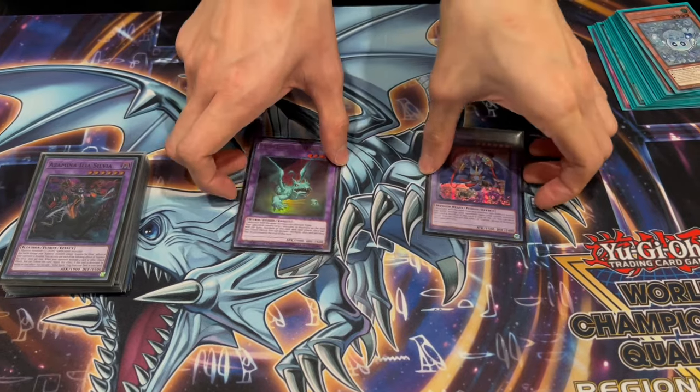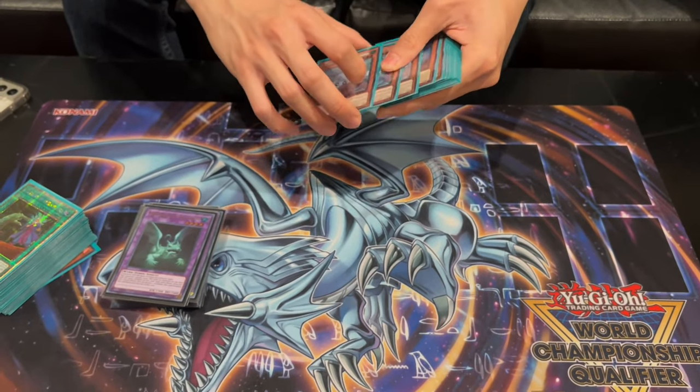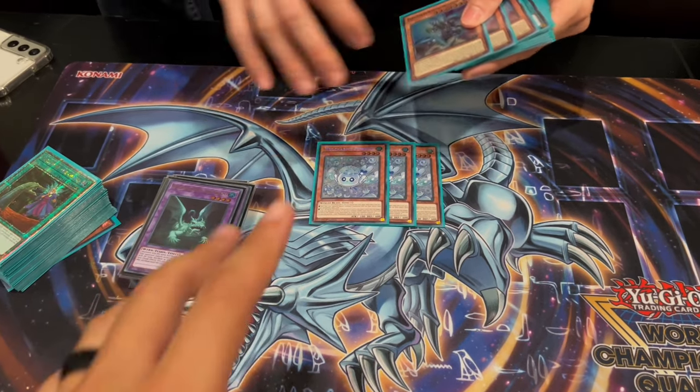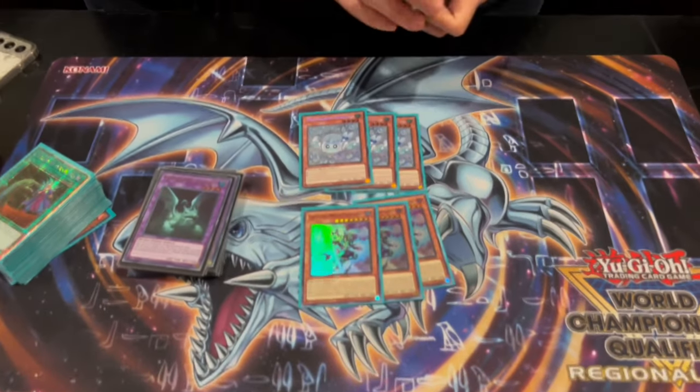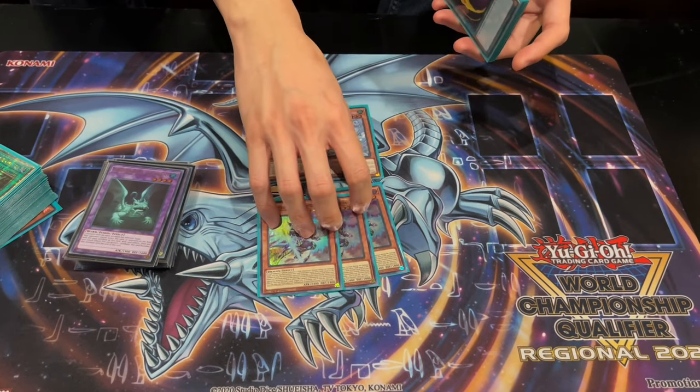And then the side deck. More hand traps and draw cards. Three Furos — card of the format. Do you think it's better in the side or in the main? I think it depends on your deck. This deck definitely doesn't want dead cards going second and if you draw this plus Return it's just miserable. When I side it I pair it with three Fantaz, so this can also function like Perulia — it was really 50/50 between these two.